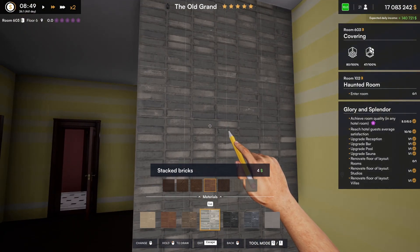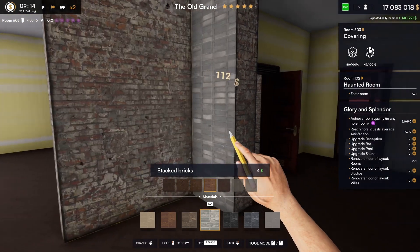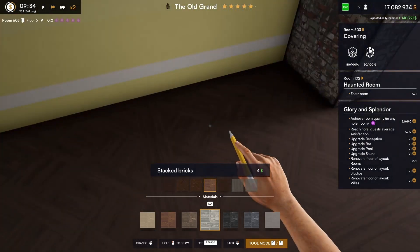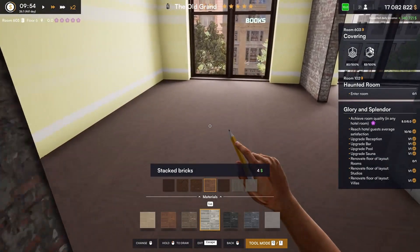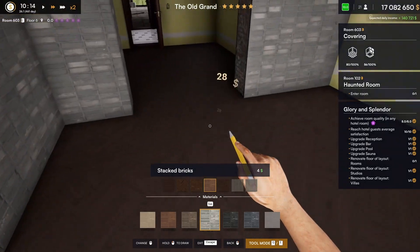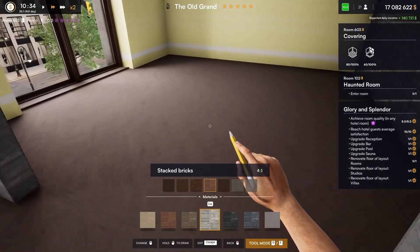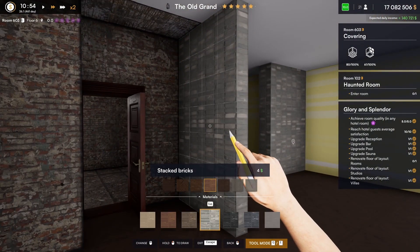I think that's pretty much the best that we're going to get in the way of a textured wall. Well, let's do it. That yellow is actually really pretty.